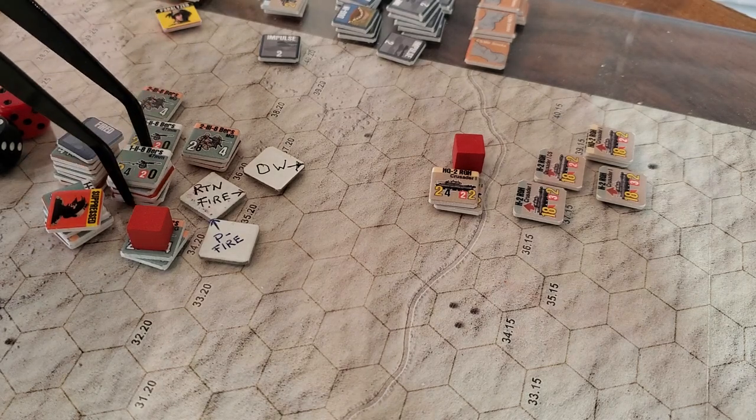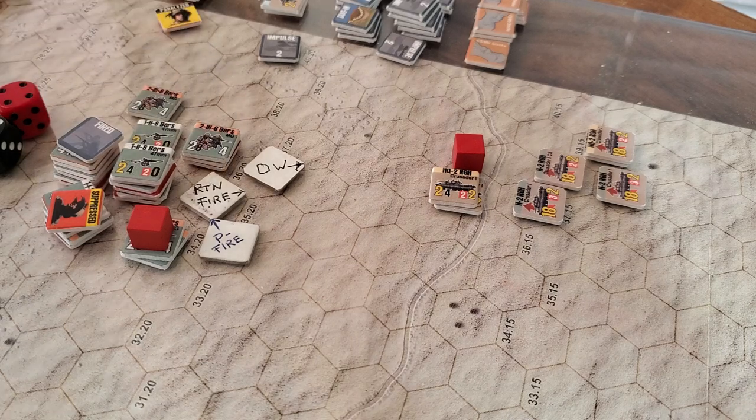Now we could have return fire, so let's do that. I'm down to a net total of two steps, so I'm on the two column. Still at long range, still in the open, and now my delta is zero — but wait, does the combat strength actually change when you lose steps?